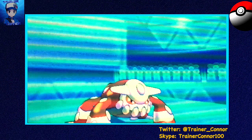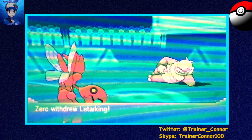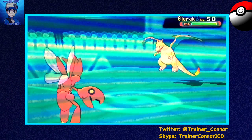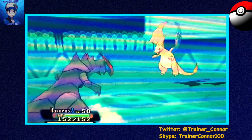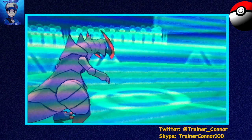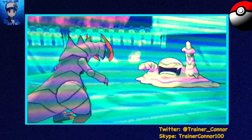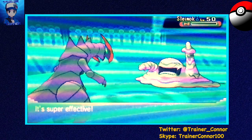Now here's Slaking, and I don't know if it's Choice Band or Choice Scarf, but I know it's Choice in some manner. Knowing that, I can go into my Choice Band Scizor and go for a U-turn, because I know he's going to switch into Charizard because of the typing matchup. I'm going to go into my shiny Haxorus once again, because I noticed my opponent actually switched out earlier — a prime time to set up with a Dragon Dance. He does switch out, so we go for Dragon Dance, boosting up our speed and attack. He brings in Muk, and I've got Earthquake, which is super effective against Muk, so we take care of him.